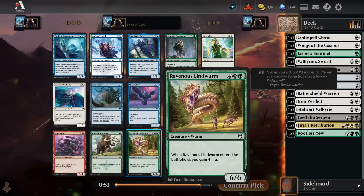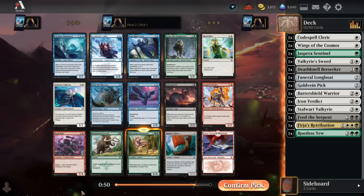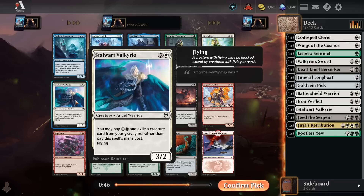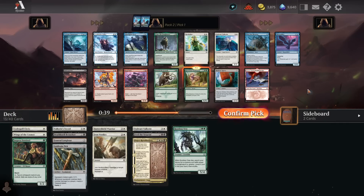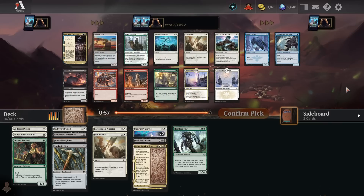We do get the Lindworm to go with the Rootless Yew — the best card for the white-green-splash-black deck. For the white deck, we could just take a Stalwart here; it's the only thing that is 100% going to get played. But I do really like the idea of white-green-splash-black. I have not loved the black cards we've been seeing. I only have two green cards: Rootless Yew and Sentinel. Stalwart Valkyrie fits into either deck, but we're not going to get this Lindworm back, and it's really important to any green deck in this format. We don't have 100% confirmation we're going to be green-white-splash-black — we do have 100% confirmation we're going to be white. So we'll just take the great white card there.